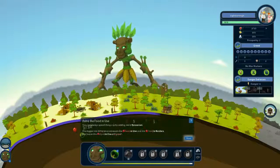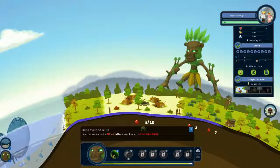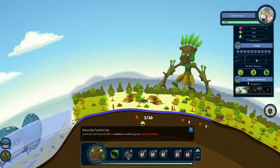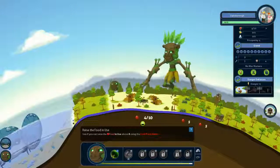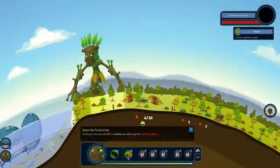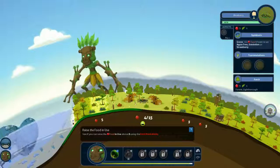Next we have to gather 8 units of food so they can evolve. I will place another patch of blueberries over here.